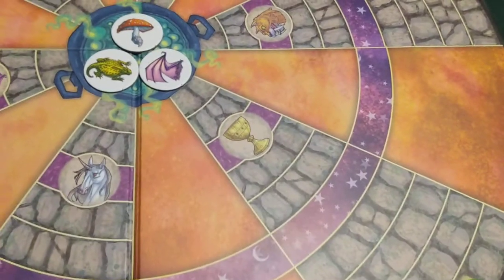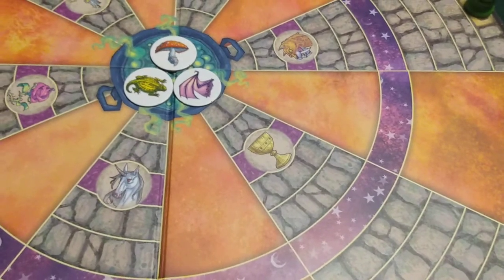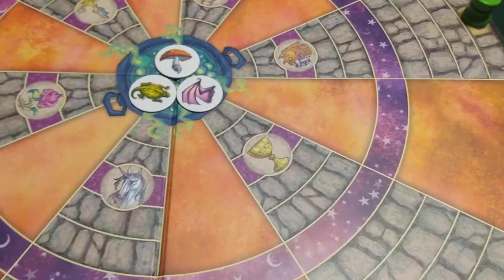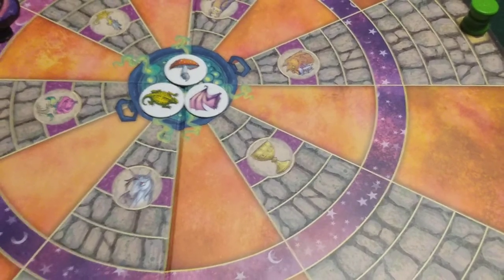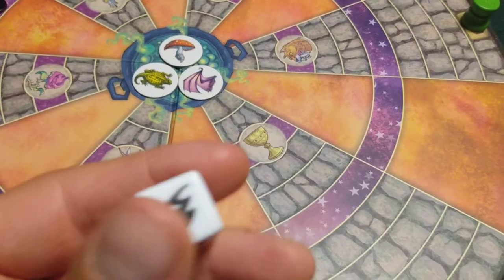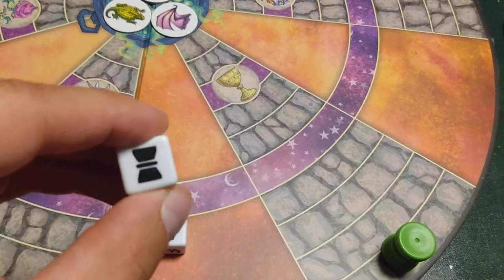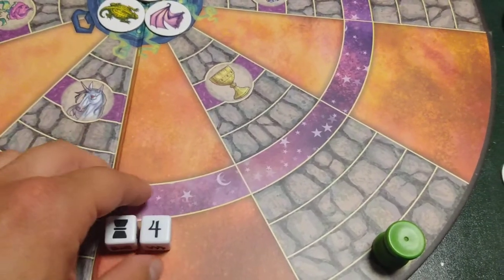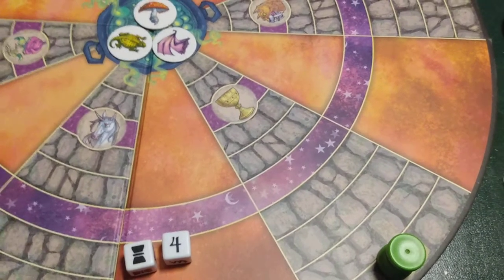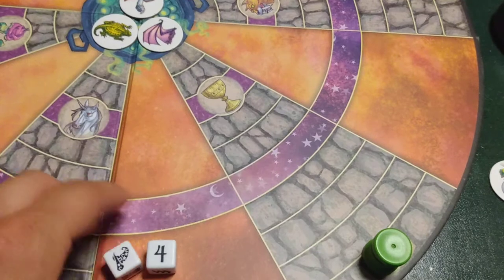How to play: you will begin each turn by rolling the white action dice. These dice will tell you what to do on your turn. Remember, Cauldron Quest is a cooperative game — work as a team and help each other determine the best move on each turn. There are four possible action dice outcomes: you can roll a potion bottle and a three or four, or a wizard hat and a number, or a wizard hat and a lightning bolt, or a potion bottle and a lightning bolt.